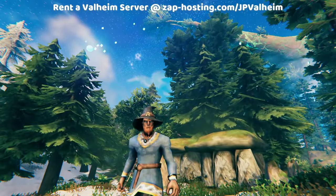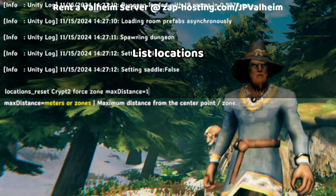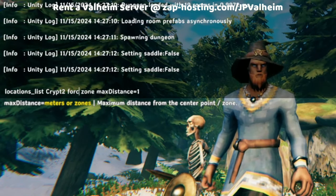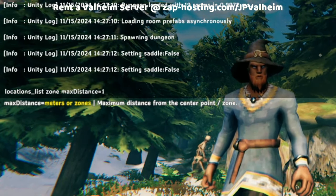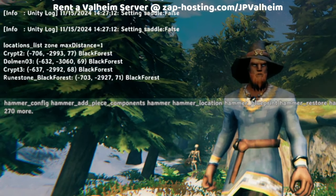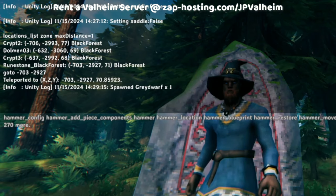Now that we've used those commands a little bit, let's get more familiar with them because you're going to be using them a lot. As an example, instead of using locations reset, we're going to use locations list, removing the force and the crypt name. So now it'll run the locations list command on the zone and one zone away. We can see that in this area there is a Crypt 2 registered, a Dolmen 3, a Crypt 3, and a Runestone — and I am standing on the runestone.